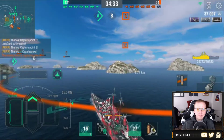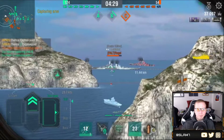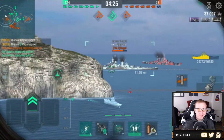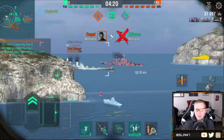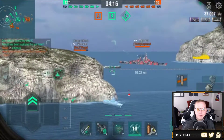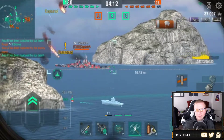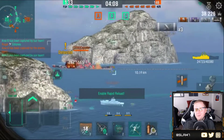You've got a reload speed of 6.3 seconds, and of course with the reload boost you can bump that down even lower. You've got an 8% fire chance, which is really solid. Turret traverse is good. Secondaries are surprisingly really good — you get eight of them on a side, twelve overall. You've got a decent reload and they start fires a lot more than they say, even though it's three seconds. This ship also has great AA.